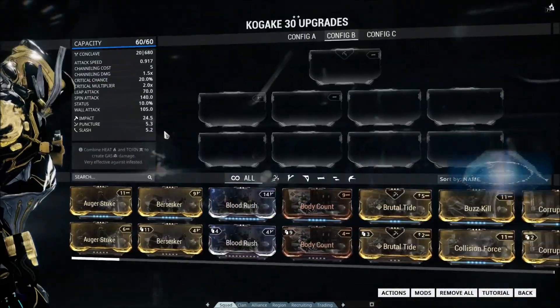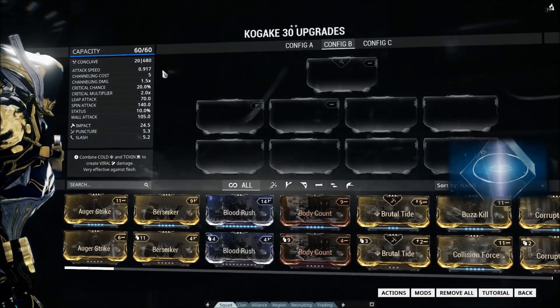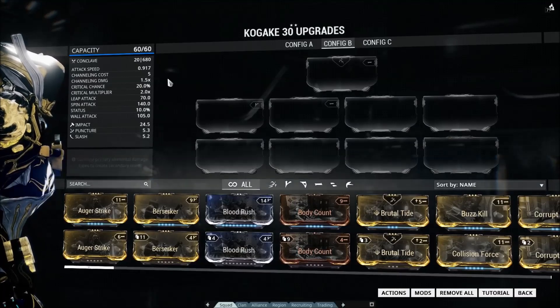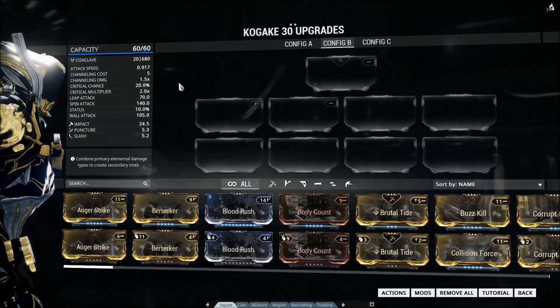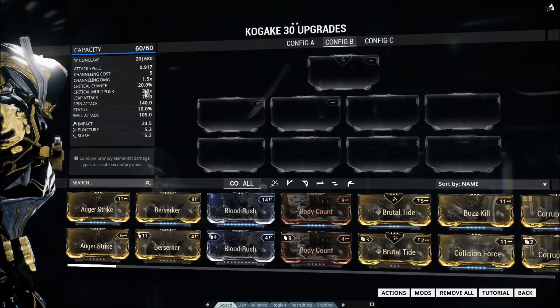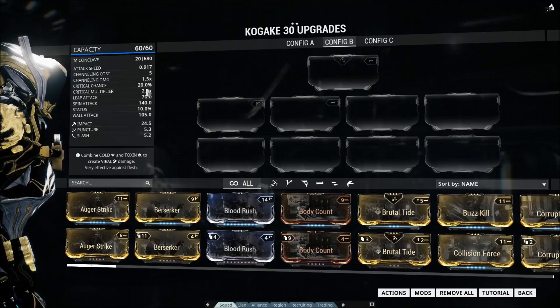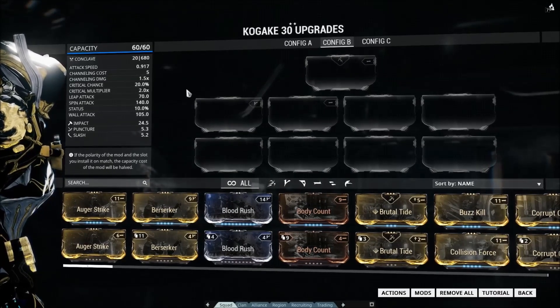Now the Kagaki are strange. They are very low damage, very high attack speed, and otherwise fairly average. But with the addition of Blood Rush and Body Count to the game, 20% crit chance is now viable for a crit build. So this weapon becomes rather simple to build and quite interesting to see in action.